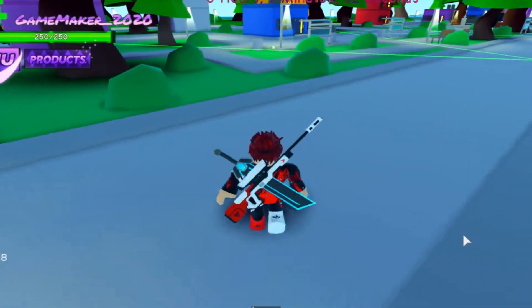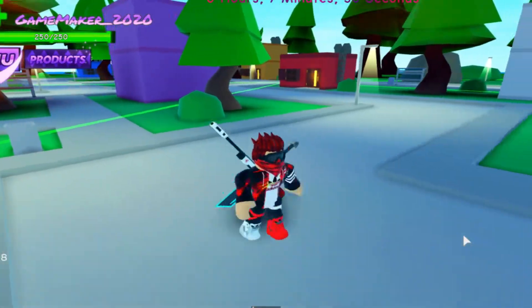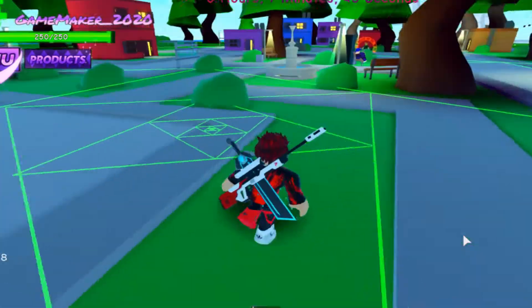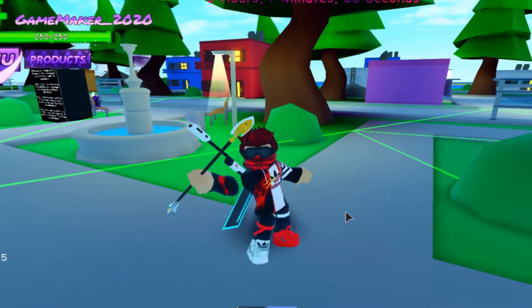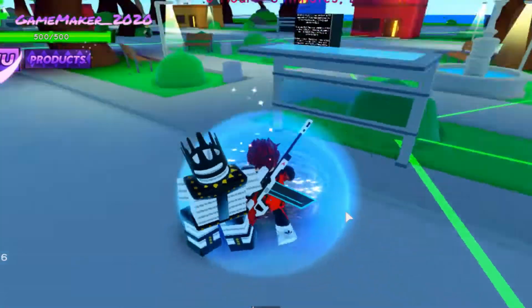First you need to watch JoJo Bizarre Adventure or at least know about stands. When you are in game, you need to find an arrow to get your first stand. Then when you stabbed yourself with an arrow, you need to press Q to summon your stand.